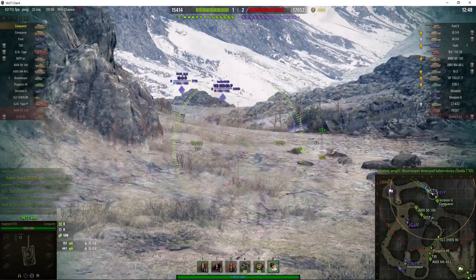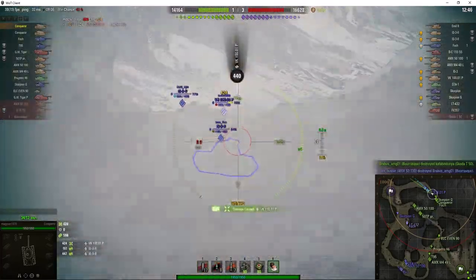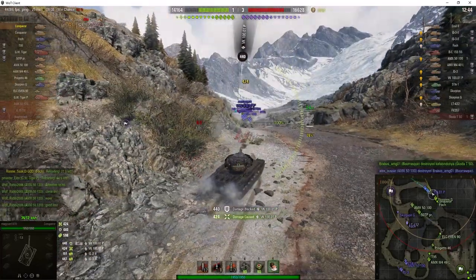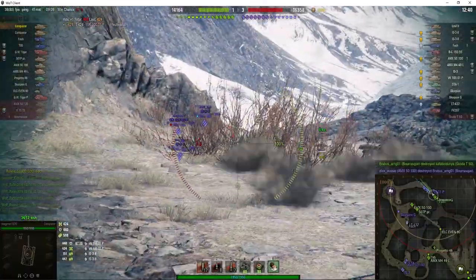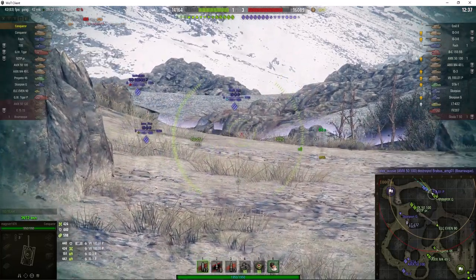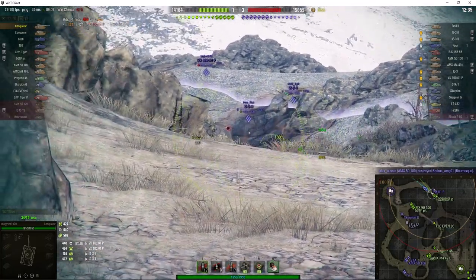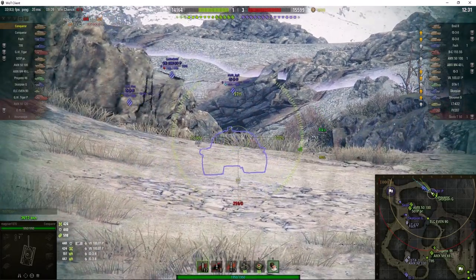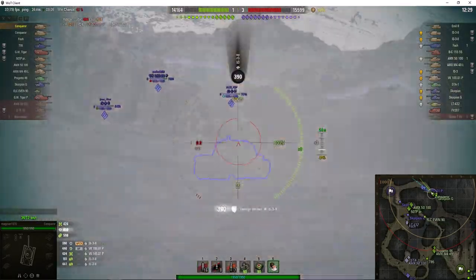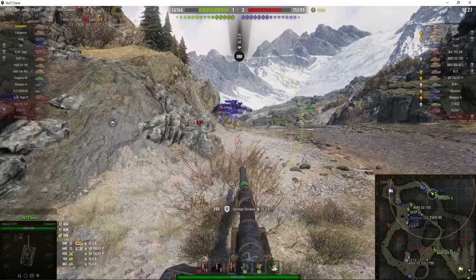Nice view of the glacier. Nice shot right through the Cupola. He bounced the round that came off the VK 100-01 P. Offer us the Cupola again — 10 degrees of gun depression on this tank. He tried to get it there and bounced the round that came back.